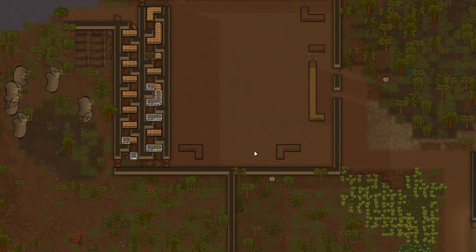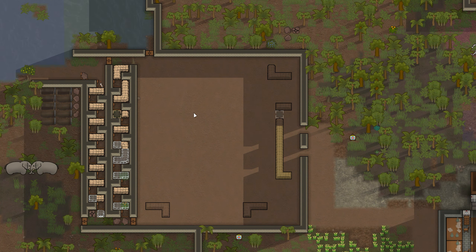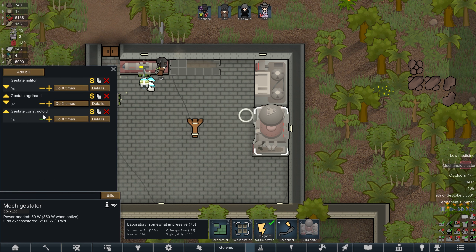Hello everybody, welcome back to RimWorld - crash landed! Here we are. You might be wondering what this big room is. This is our hopefully decent kill box - pretty much just our defense. We're gonna be getting raids from the Empire since we're hostile with them, and they're gonna be sending in a whole bunch of deadly people. The defenses we had before were not ideal, so I decided to build a big room with a huge line of traps and sandbags. Hopefully any group that goes through here will get finished by the traps before we even have to shoot them.